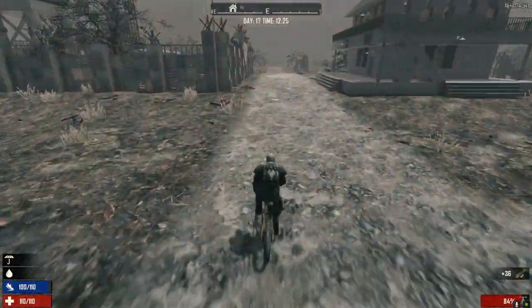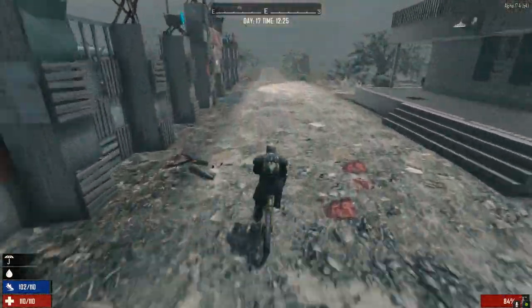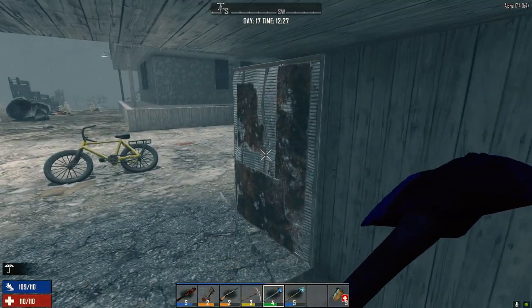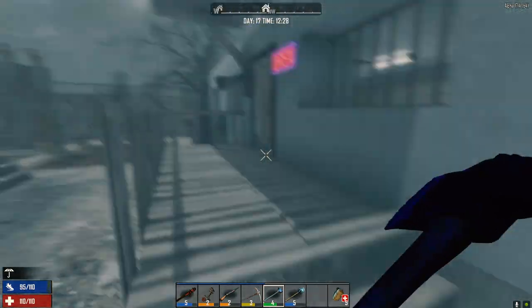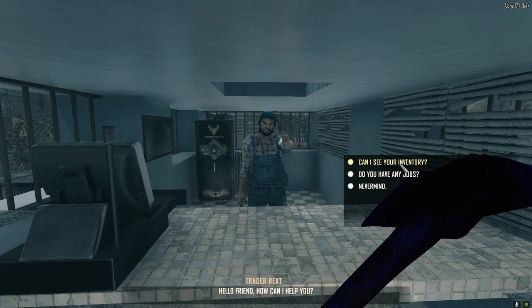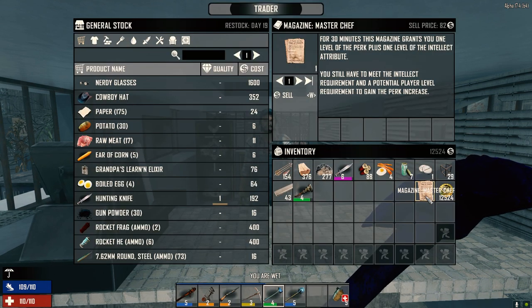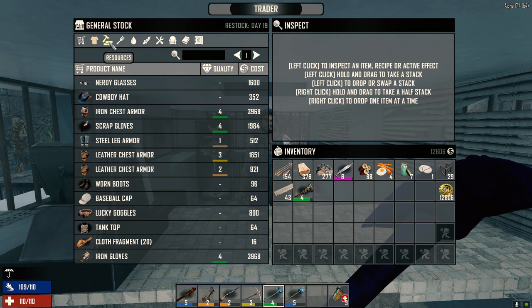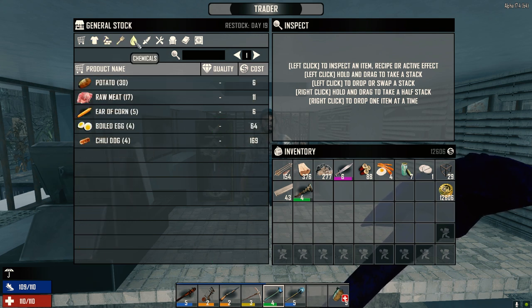I drank a couple glasses of water before I left, so get the water stemming up a little bit. Still got good food on us, put half the bandages in the house so we should be okay there. Alright, what do we got? What do you got? You got raw meat? Do you have any eggs? Let's see what he's got. We got lots of raw meat so we're okay there.